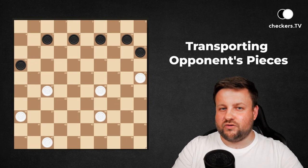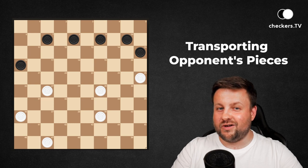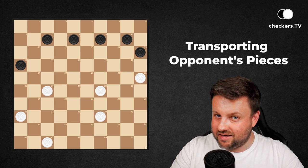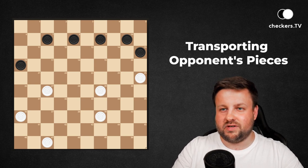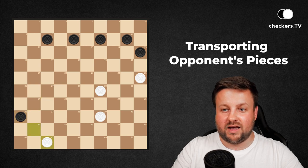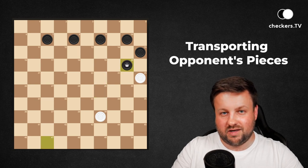And the idea of transporting opponent's pieces — in fact, not only pieces can be transported, but also his kings, like in this position. The first phase is to let our opponent go to the king, and then to bring this king to the square that we need.